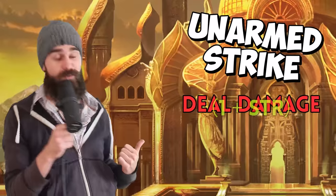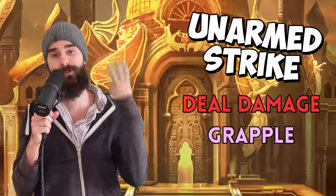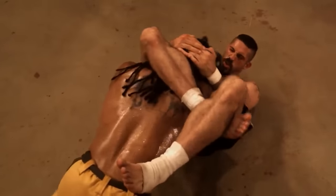Here's a huge buff: unarmed strikes are better now. When you hit a creature with an unarmed strike, you get 3 choices: 1) deal damage at a flat rate of 1 plus your strength modifier, 2) grapple that enemy, or 3) push them 5 feet away or push them prone. Before, you had to initiate a skill contest to grapple or shove — you roll athletics, they roll athletics or acrobatics. Now you just have to beat their AC, and they are grappled or prone. It's that easy.